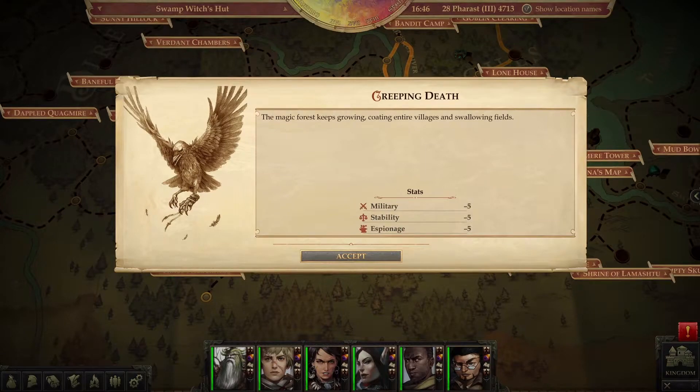Apparently there is another new event going on called Creeping Dead. The magic forest keeps growing, coating entire villages and swallowing fields — military minus five, stability minus five, and espionage minus five. Great. So that's another event that we need to take care of, probably, but we're going to check out for this unicorn's horn first while we're at the swamp witch's hut.